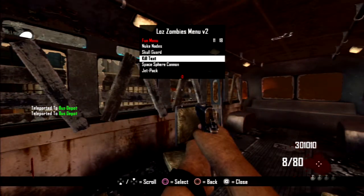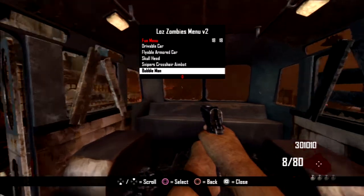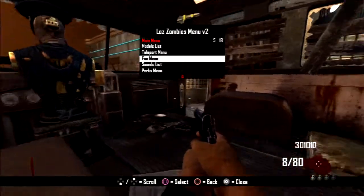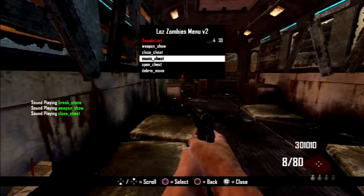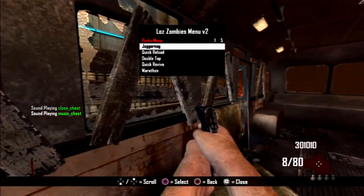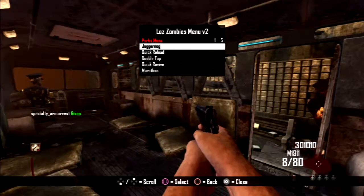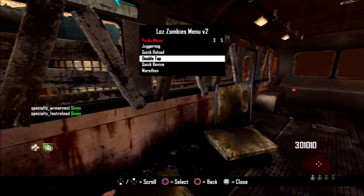That was most of the stuff in the fun menu - you still have jetpack, drivable car, and all that, but I'm not going to try all of it because I simply don't have the time. Next you have the sound list where you can basically play all the sounds. You have a perks menu where you can enable all your perks - you have to drink them first. You've got juggernog, quick reload, double tap.